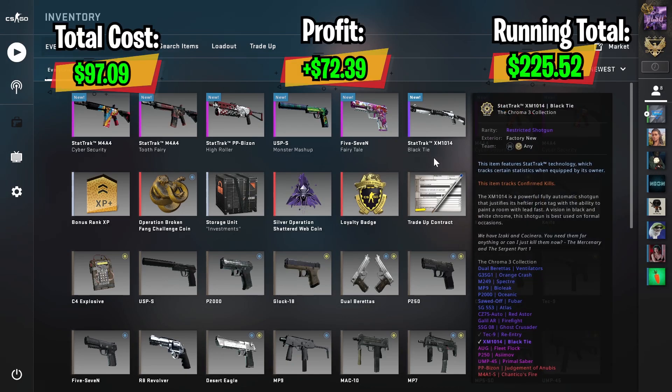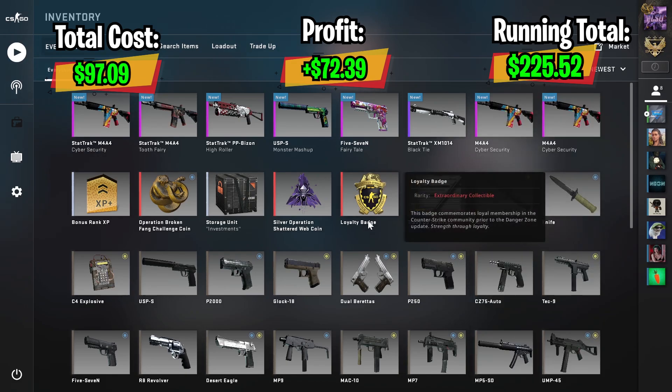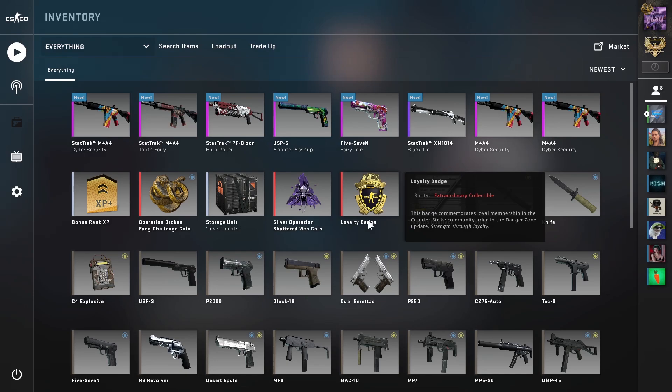For this video, the total cost of all the trade-ups is $97.09 and we got a profit of $72.39. Adding that to our running total from the last video, we will now have $225.52 for this series — really, really nice. I will be giving away a USP Cortex for this video, so if you want to enter just check out the pinned comment down below. Also, here are 5 very cheap and very low-risk trade-ups that you can do in 2021. Make sure to join my Discord server — link will be in the description. Anyway, this is Elsu, and peace out.